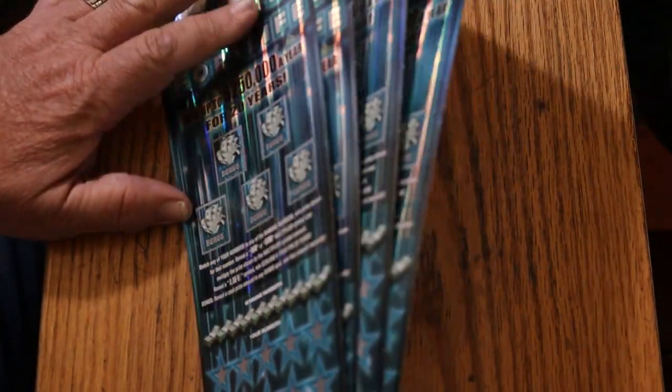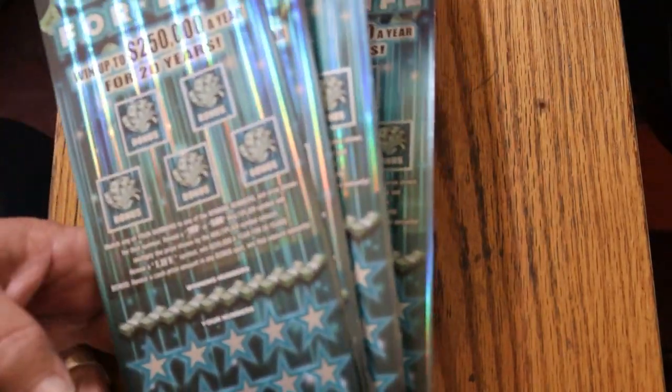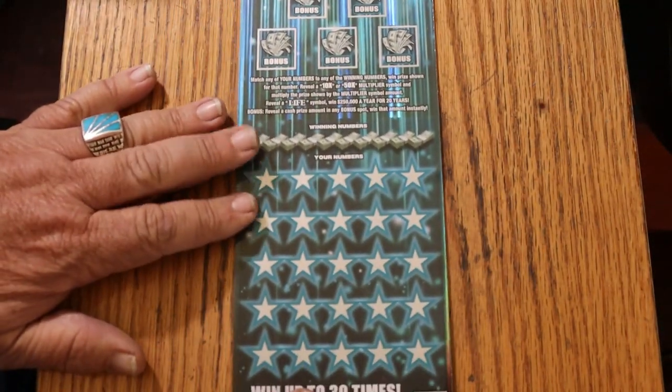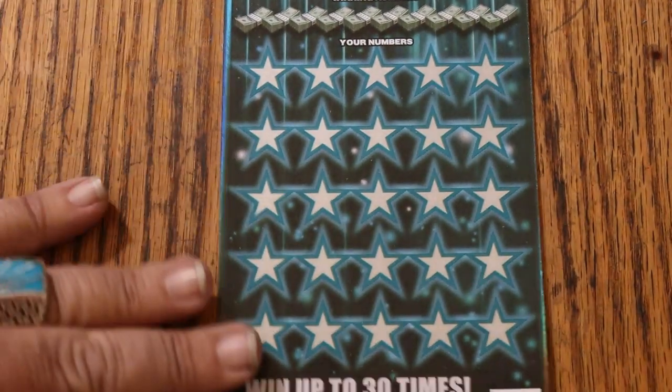We've got tickets 16 descending to 13, four of them. Book number is 117294, and the odds are a very respectable one in 2.18. We're going to start with 16, working our way down the hill, and we will do the bonuses last.